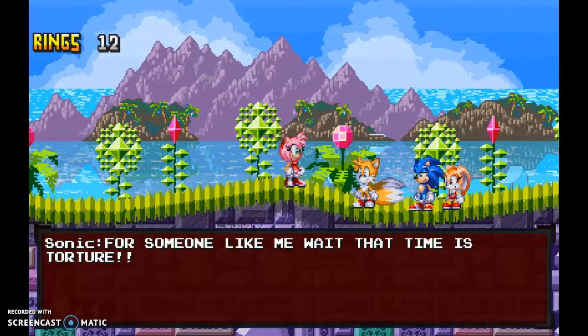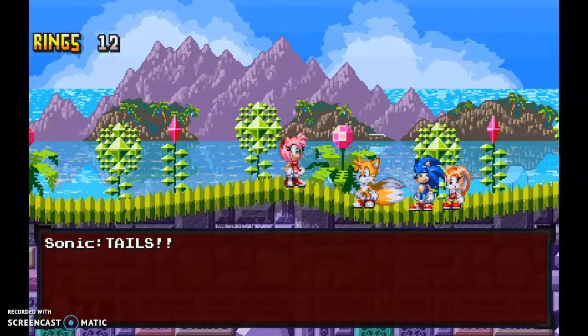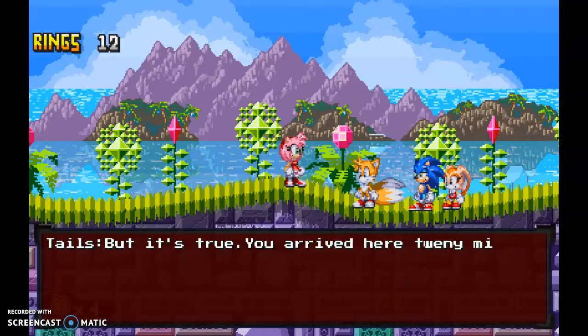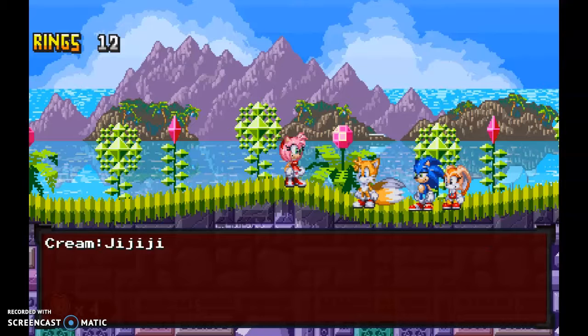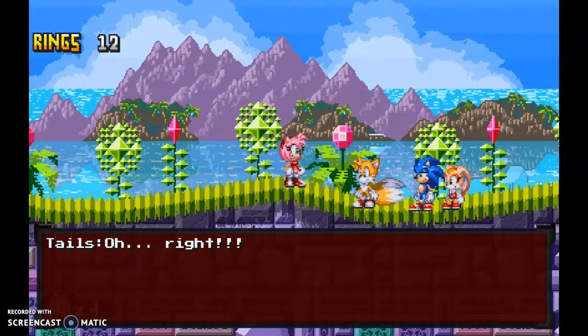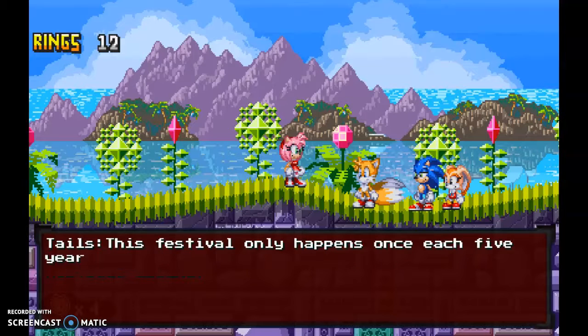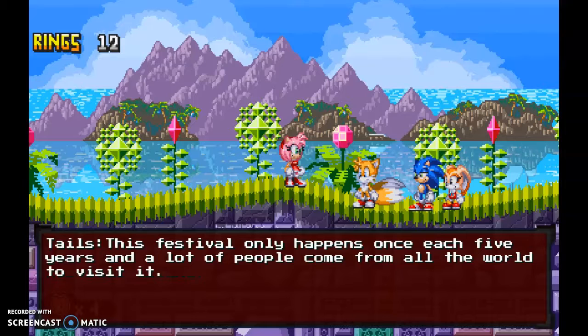You are half an hour late and that's all you have to say! For someone like me waiting, that time is torture! Don't worry, Amy — he's the one that arrived here too soon. But it's true, you arrived here 20 minutes earlier. Ready? Cheeky! Whatever. What do you have to tell us, Tails? Oh right! The reason I called you all here is because tonight is the Emerald Festival in Westside Island. This festival only happens once every five years and a lot of people come from all around the world to visit.